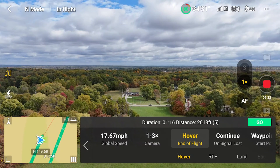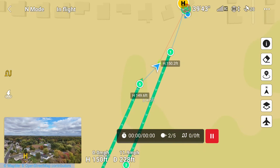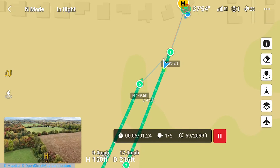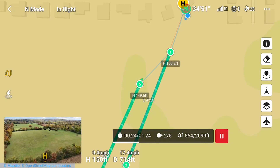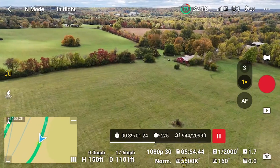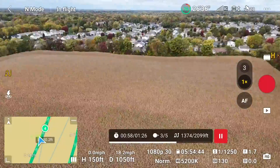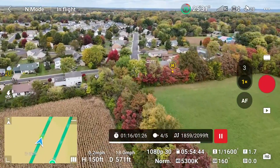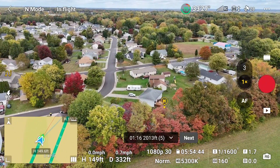First I'll start the waypoint mission by tapping go. Notice that there is no signal loss during this mission. At the end of the flight, it hovers as was planned.